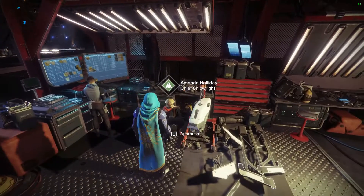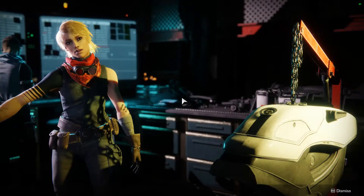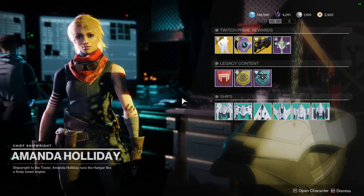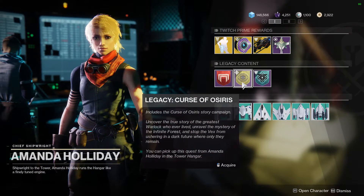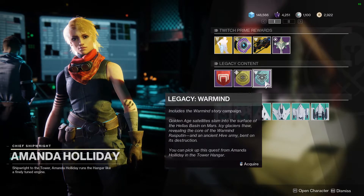Head to Amanda Holliday in the Hangar. She's a miscellaneous vendor for a reason — talk to her. She's got Twitch Prime items if you're a Twitch Prime member, ships, and sparrows, but most importantly she holds legacy content, which in this form are the campaigns of Destiny 2.